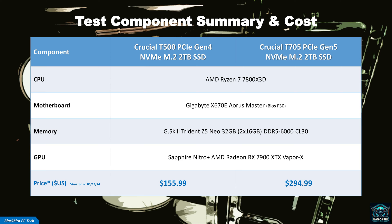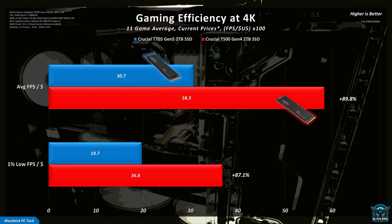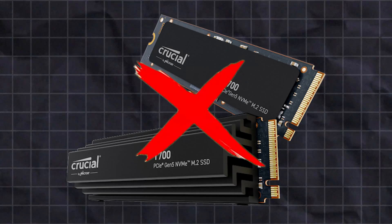Based on performance alone, I would say no. But to answer this properly we also need to look at cost. The T705 Gen 5 drive is almost double the price of the T500 — almost $300 versus the $150 price point for the T500. If you convert that into gaming efficiency, or FPS per dollar, the T500 delivers much better value at all resolutions, with increases of around 90% compared with the T705. You pay a disproportionately higher price for no extra performance in games, so the answer is a resounding no — Gen 5 SSDs are definitely not worth it.